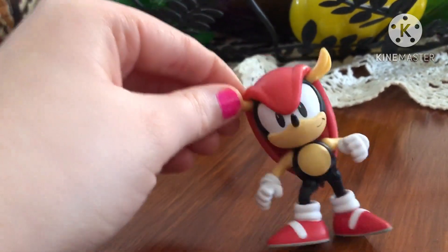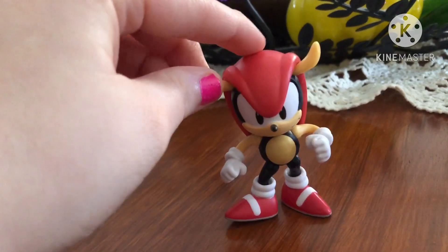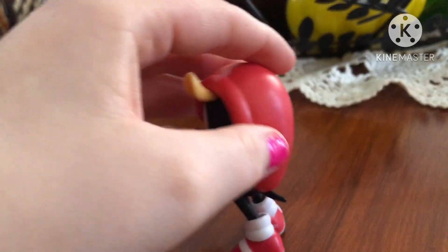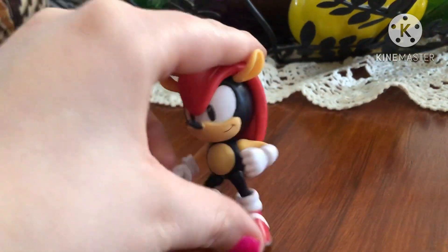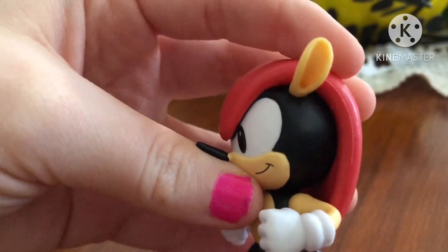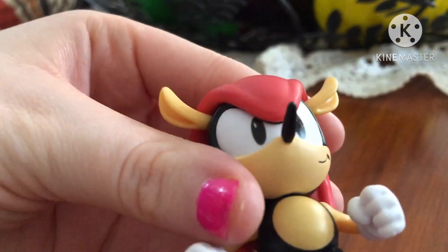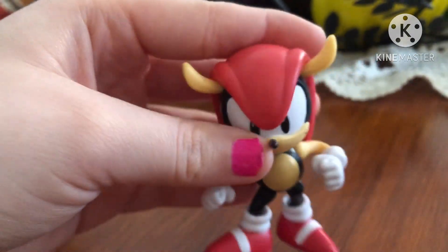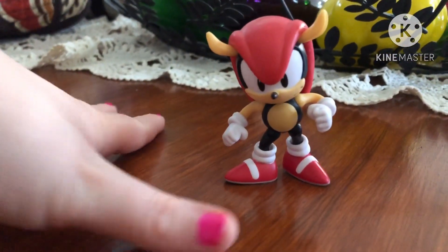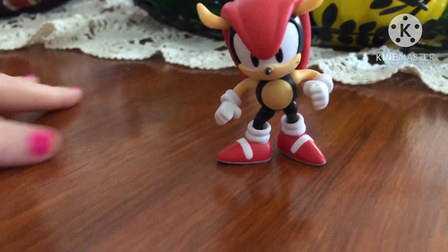Mighty has a black body, tan arms, muzzle, ear, and stomach, a red cap over his head, and a little black tail, and some little shoes. His eyes are in the classic style of Sonic, with no color to his eyes — just black.